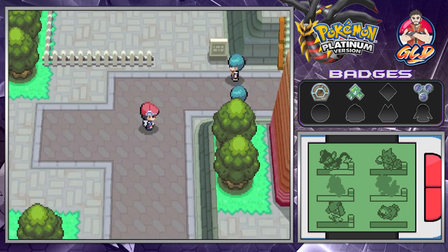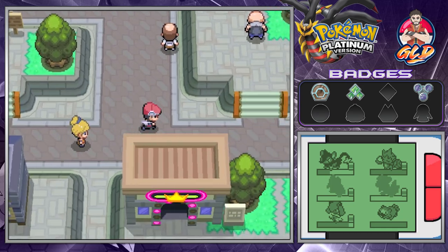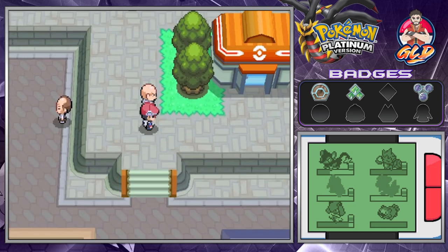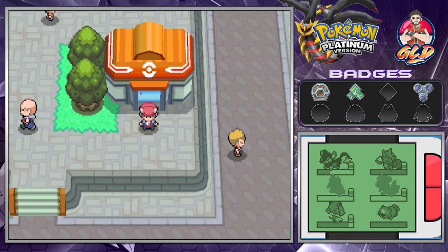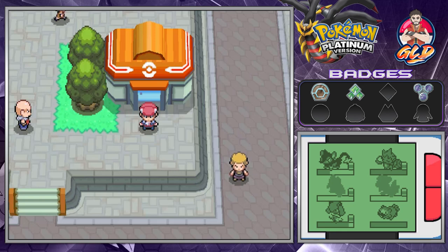Here we are in Veilstone City! There are a bunch of Team Galactic members running around. This place is very beneficial to us — it's basically the Celadon City of Sinnoh. In the next episode we'll be going through Veilstone City, possibly battling new trainers and maybe getting another gym badge. See you guys!